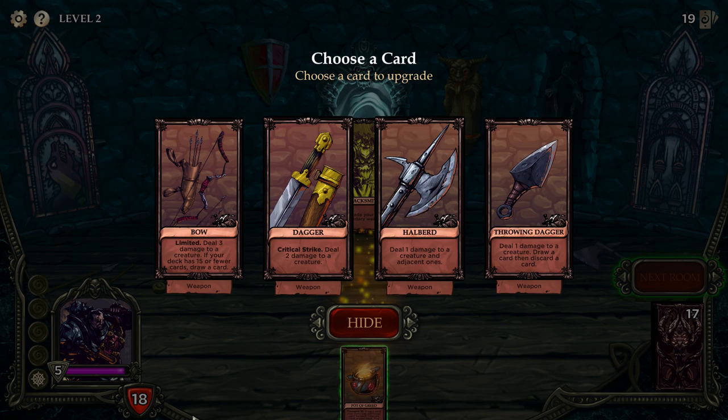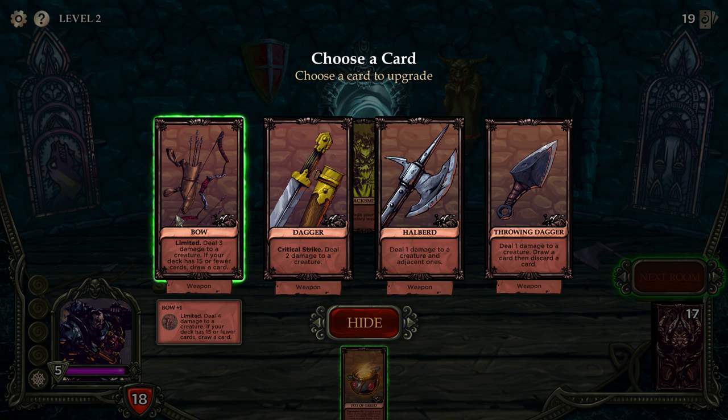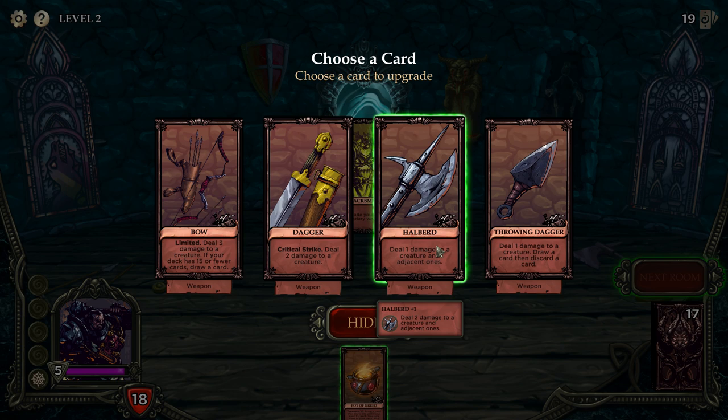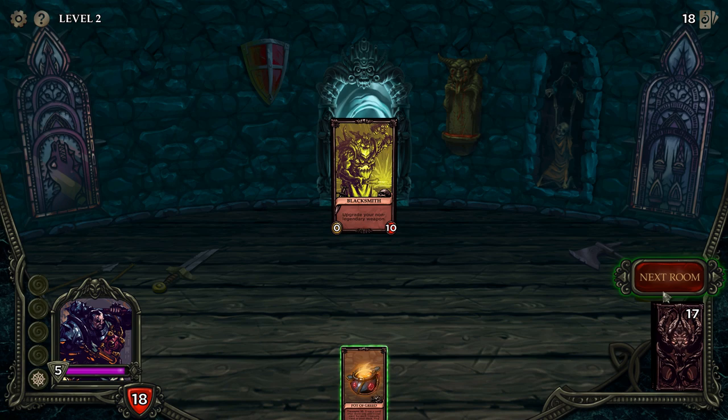We can upgrade one of these cards. Deal four damage to a creature, or upgrade the Critical Strike dagger which goes up to three damage but could crit for six — I think that's the best one. Also, deal two damage to a creature and two to adjacent ones. I'm going to do the Critical Strike upgrade, and we'll keep the Pot of Greed card — that card's very good. It'll be better when we add more treasures to our deck.